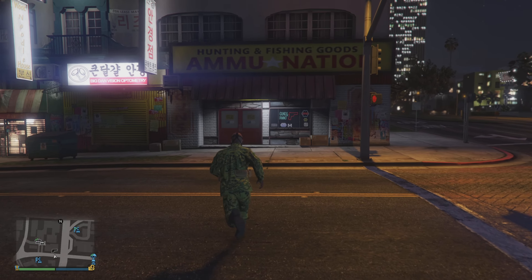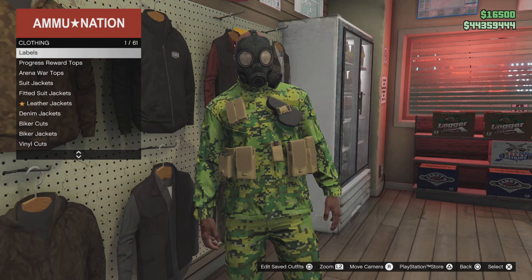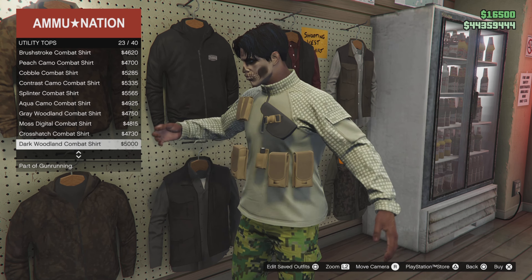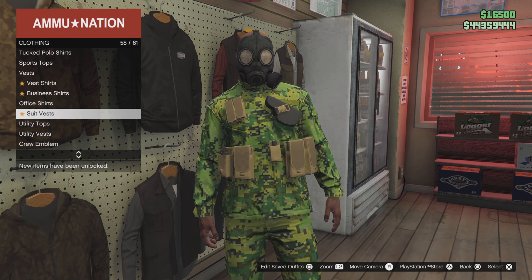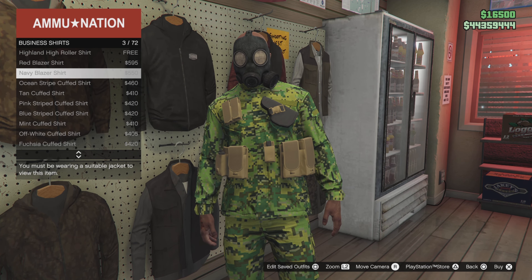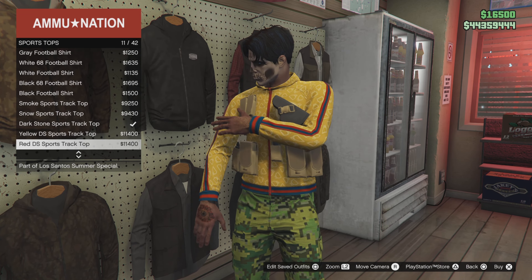Once you've loaded back into GTA Online, make your way inside the gun store, go up to the shirt section, and you will see that certain shirts you select will allow the gun pouches to still stay and float. Some shirts don't allow the gun pouches to exist, so you do have to be careful with what outfits you're making in case you get rid of the gun pouches. You have now completed the glitch — you have floating gun pouches and can make whatever outfit you want. If you want to know how to make the outfit shown at the beginning of the video, I will show you the rest of the components for that outfit now.